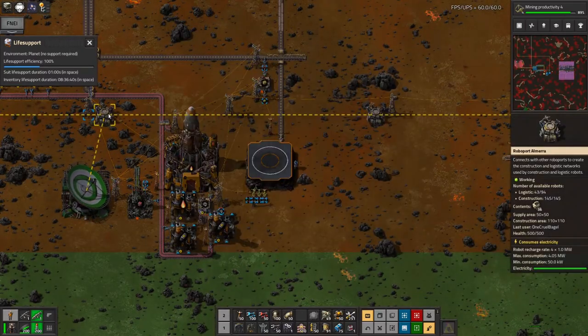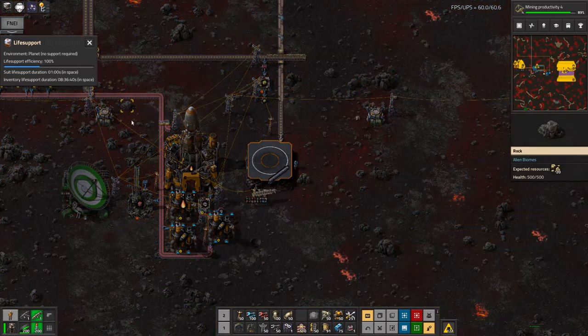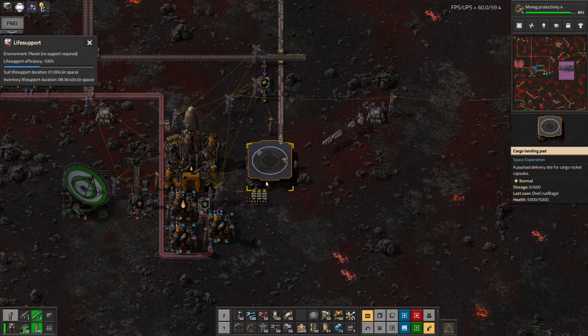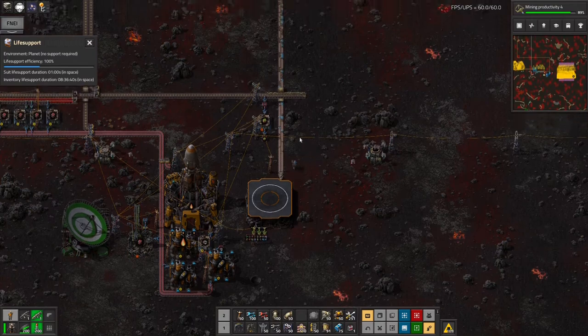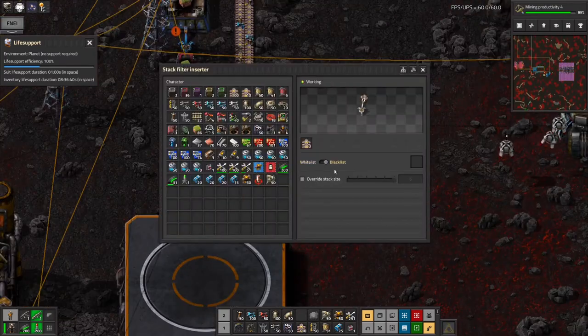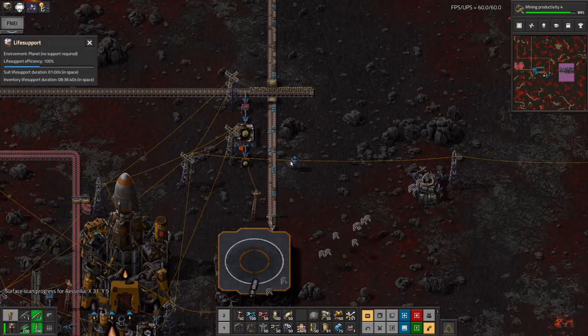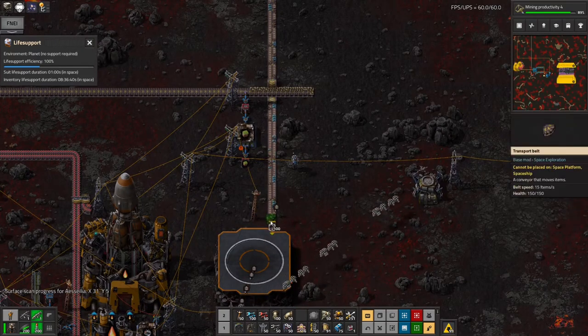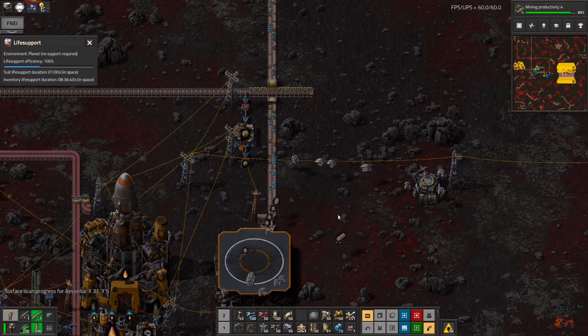This is mildly interesting — I dumped a load of stuff like assembly machines into the chest at the top, and the logistics robots are resupplying me with the ones that this base already has. I suppose it's useful stuff really. Why is that inserter not running? Didn't I set that to blacklist? Apparently not — there we go. At this point I also noticed it's not really going quickly enough, so let's have two of them in there and they'll be a bit quicker at unloading the belt.